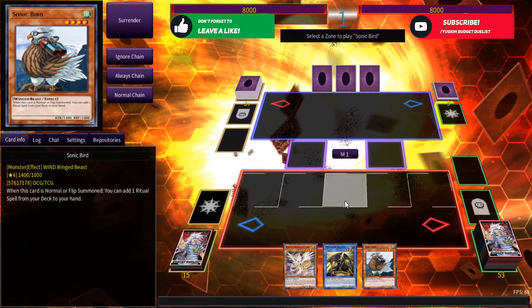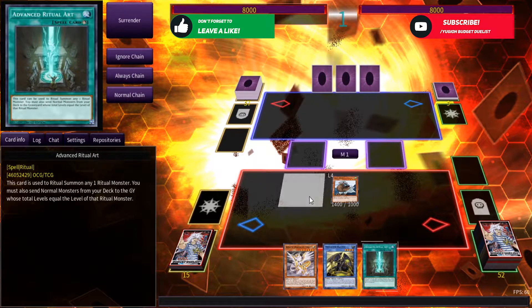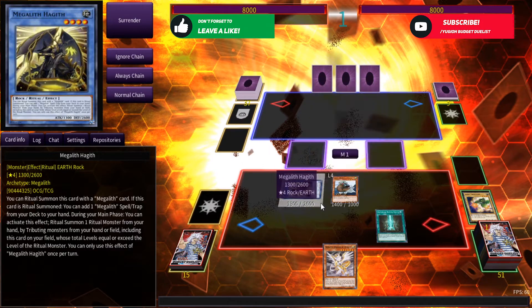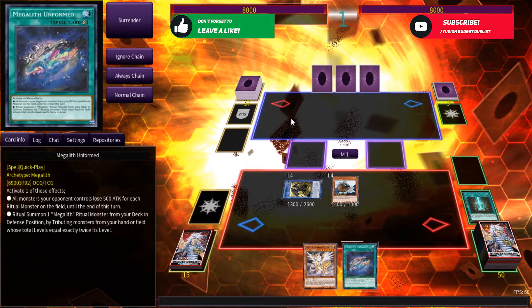First, I'm going to be summoning Sonic Bird. Sonic Bird's effect is going to search me a ritual spell card, and we're going to be going with Advanced Ritual Art. Advanced Ritual Art is then going to be activated to summon Haggiv from my hand, teaching our Earth Tuner level 4, which we're going to be utilizing later, to search an Unform.